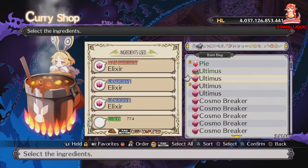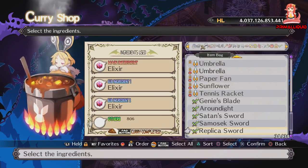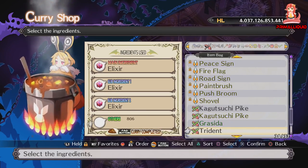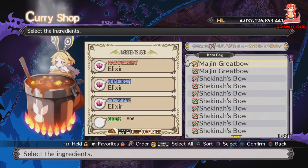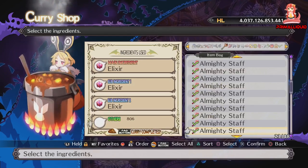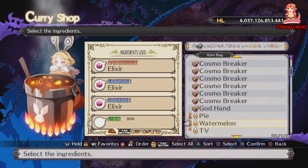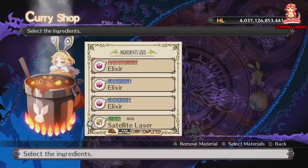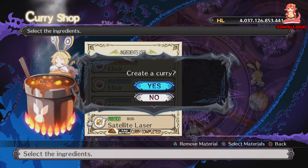Make sure not to throw in anything you want to keep — avoid items like the ultima scent and make sure you've still got all your unique items. Now that the curry multiplier is up to 806, we want to make the curry. Hit the pad button — curry completed — create curry.